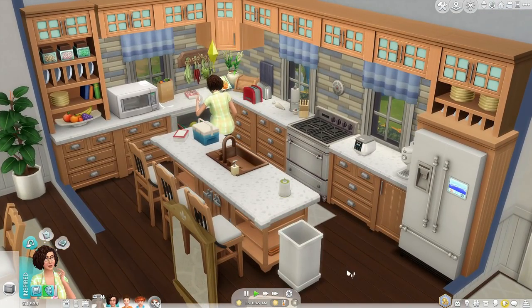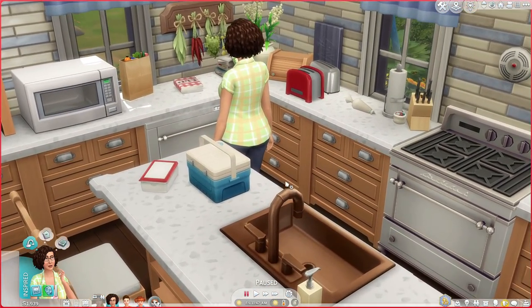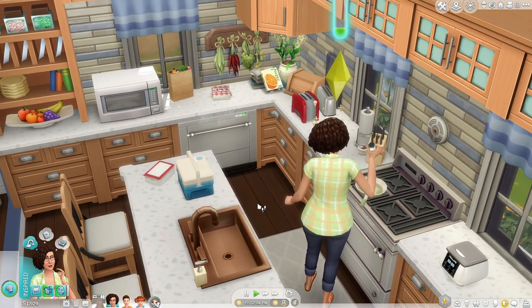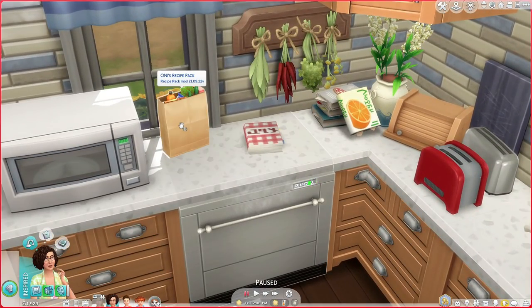I want to start here in the kitchen because this is where the magic happens for me in my game. This is where I have the most fun. I really love the kitchen, so let's just jump right in. Every top mod list is going to have these two objects — it is going to be Oni's food mod by Oni and then also Granny's Old Cookbook.